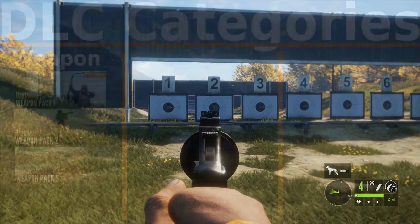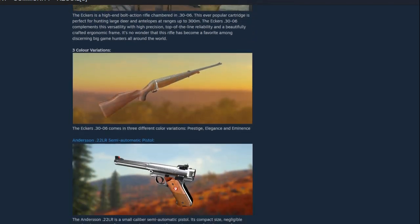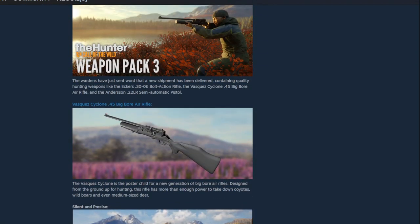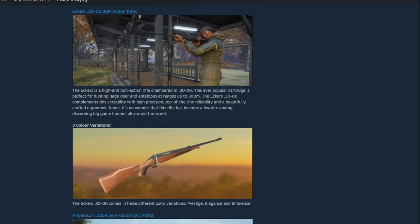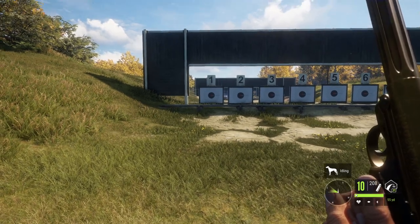Last but not least in Pack 2 is the .45 Colt revolver. You can shoot mid-range level animals with it as a pistol, but it also lets you shoot a .410 shotgun shell — which is pretty nice for birds and rabbits. Moving on to Weapon Pack 3: you get an air rifle, the 30-06, and a .22 semi-automatic pistol. The .45 air rifle handles small animals and some mid-range stuff with less noise. The 30-06 is my workhorse, though it is overshadowed by the M1 since they shoot the same caliber but the M1 is semi-automatic.